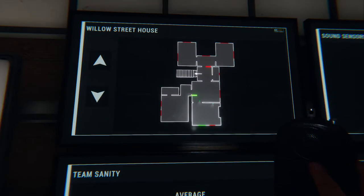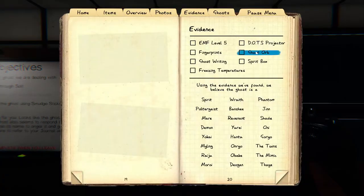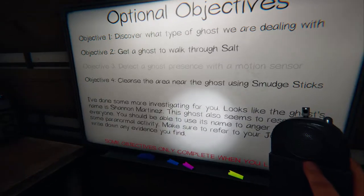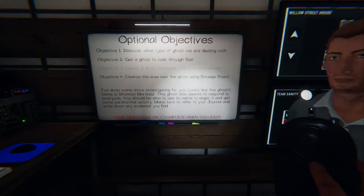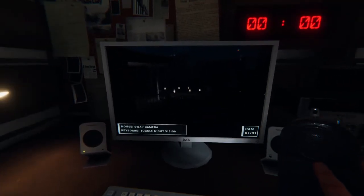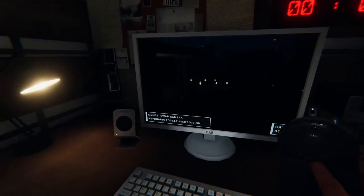Put the first evidence as freezing temperatures — I believe that's the first one. The temperature is producing readings. Go to journal, go to evidence, and mark freezing temperatures. Yeah. The ghost is going to be there. Why are you hiding in the van? This game is horrifying. Get back in here, mate — do you know how loud that ghost whisper was?